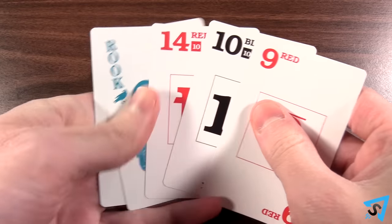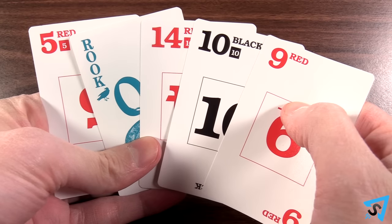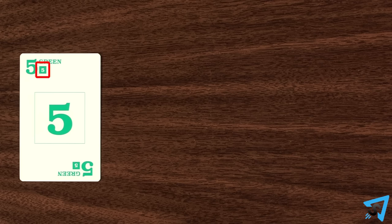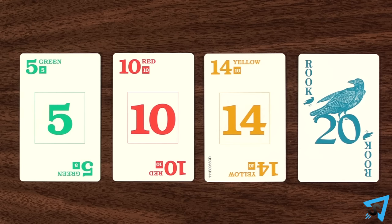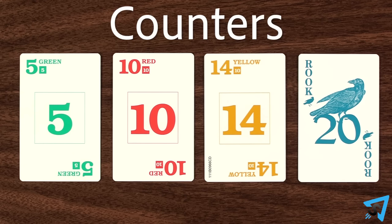Players look at their own cards but keep them hidden from others. Some cards are worth points. Fives are worth five points each, tens and fourteens are worth ten, and the rook bird is worth twenty. These cards are called counters. The player to the left of the dealer goes first, then play continues clockwise.